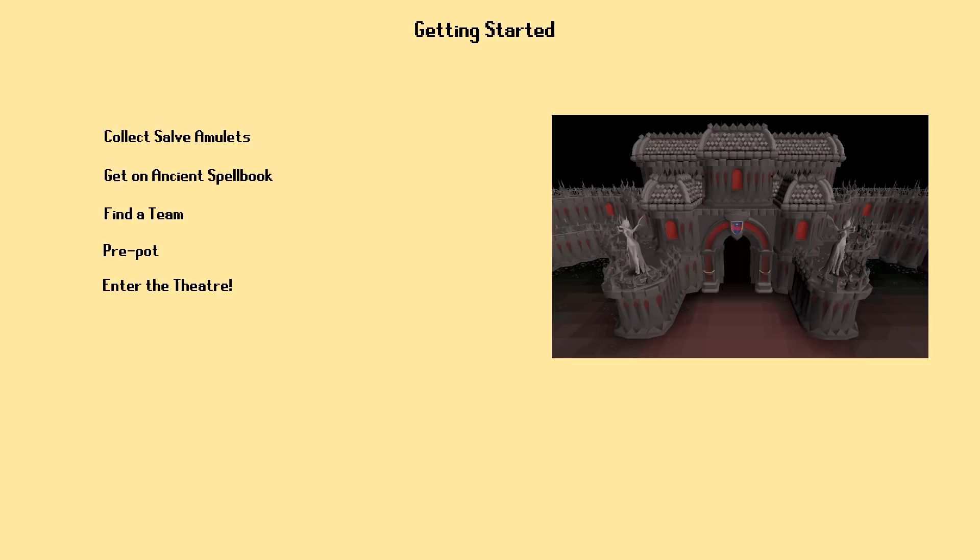Next, we have getting on the ancient spellbook. You're going to want ancients and a rune pouch full of water, death, and blood runes to use Ice Barrage. Ice Barrage is useful in several rooms and should be taken by every player in a team. Soul runes for Blood Barrage are also optional, although I recommend keeping waters, deaths, and bloods in your rune pouch as an inexperienced player, so you can always cast Ice Barrage when necessary without having to change weapon for a Kodai wand if you brought one.